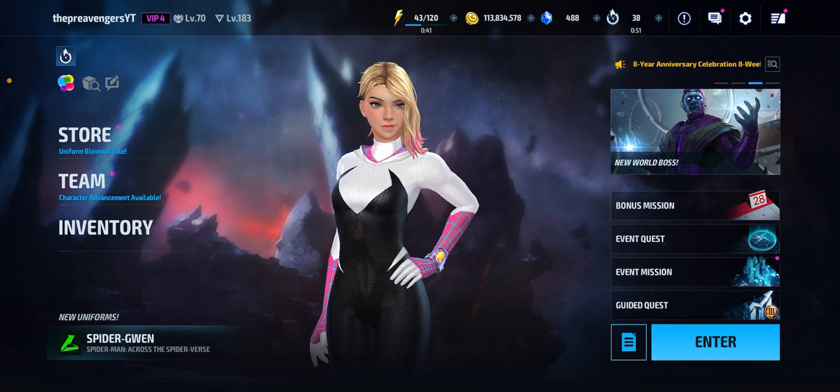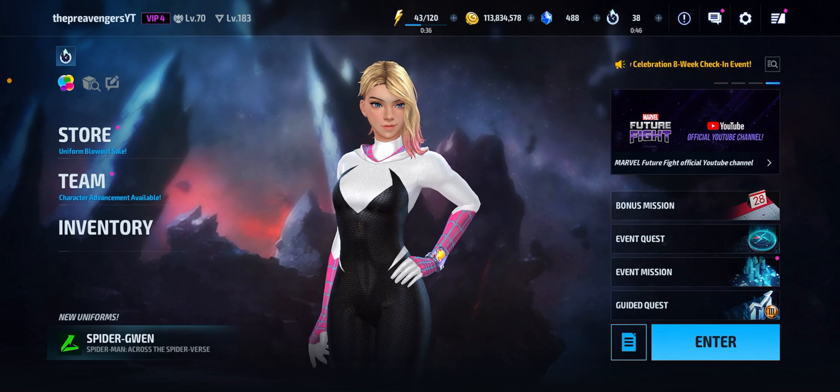Welcome back to the channel. It's The Preventers, you guys, and welcome back to another Marvel Future Fight video. In today's video, we're going to be testing out Spider-Gwen at level 70 and level 80 for ABL.